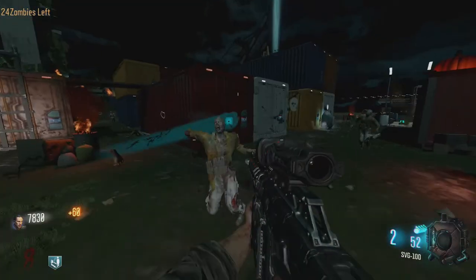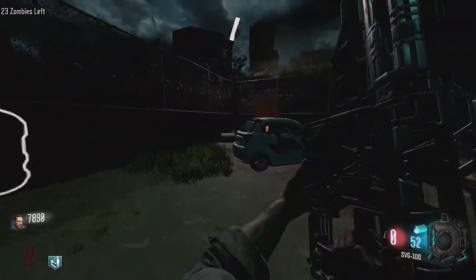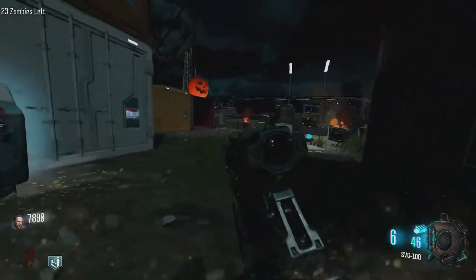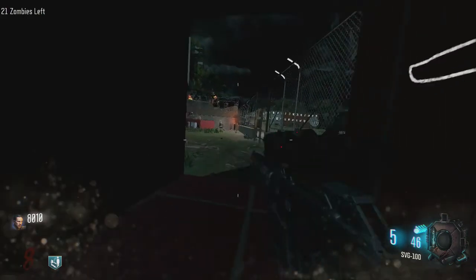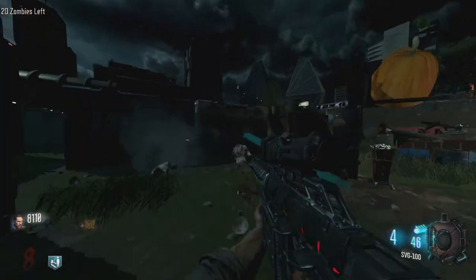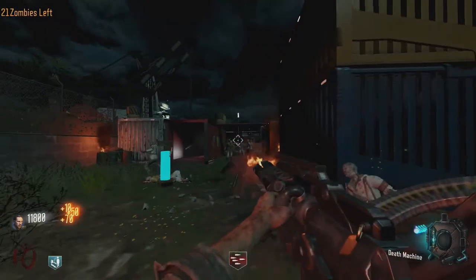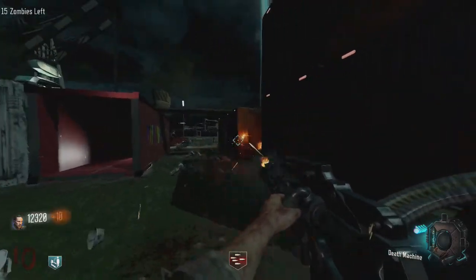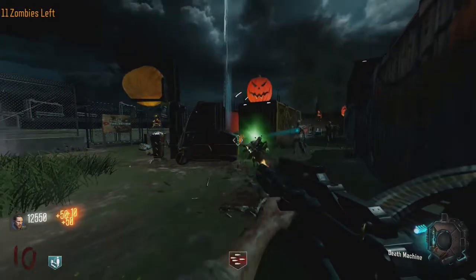First at the number 5 spot we have a remake of Shipment — and I mean, it's Shipment, so it had to be on the number 5 spot. It's basically just a few containers and a little bit of grass. They did a Halloween theme — they did the same thing with Combine Zombies — but there's no normal zombie version of the map, so I had to pick the Halloween themed one. It's still Shipment though, everything's the same.